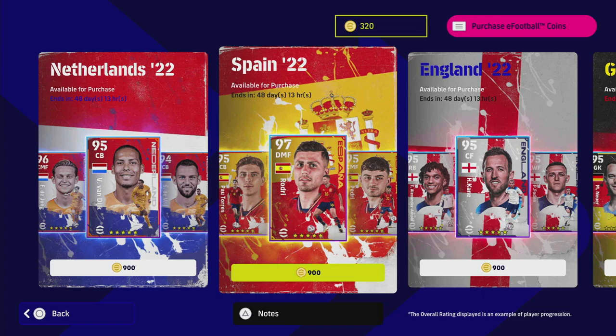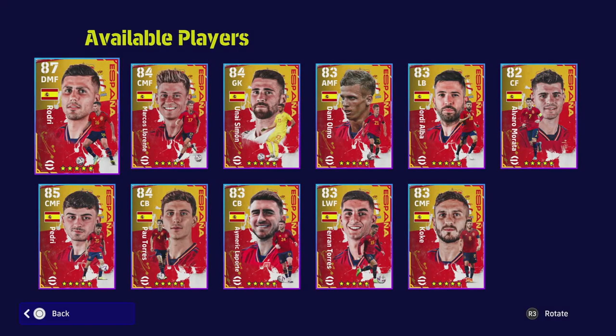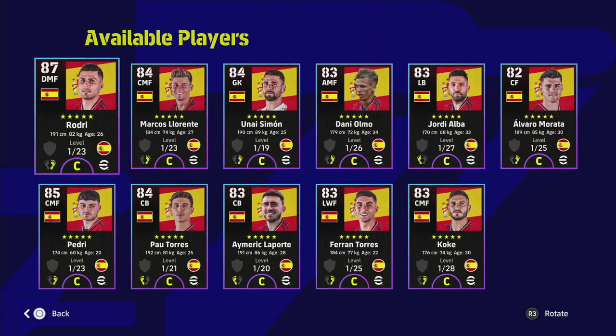This pack is actually very decent — it's 900 coins, putting it in line with the German, English, and Netherlands packs. You've got 11 really good players. The only problem is a lot of people will probably already have some of these players from the Man City pack or the Barcelona pack. There are also one or two hit-or-miss players depending on your play style, and notable absentees include Gavi and Busquets.